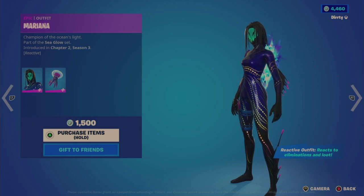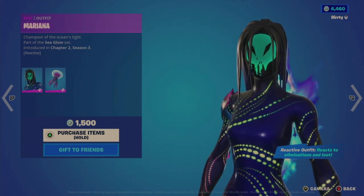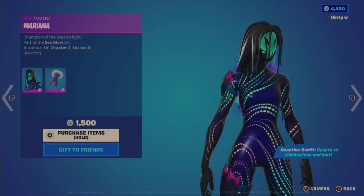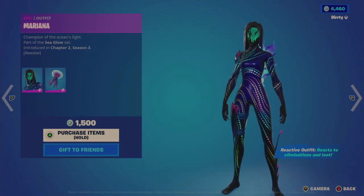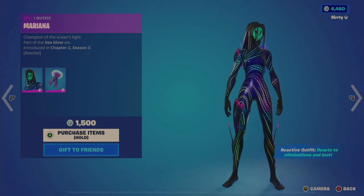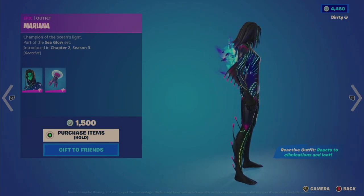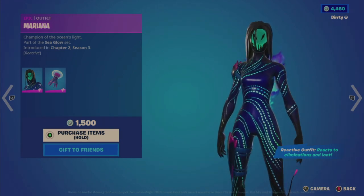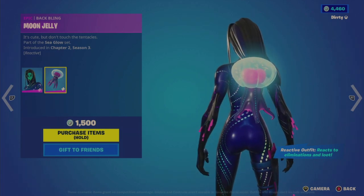It is a reactive outfit that reacts to eliminations and loot. It has a green jelly skull face with some long hair, and all over the body and uniform there are pulsing multi-colored sprites. Unfortunately the feet are bare with little pink fin-like flails, giving it kind of a mermaid-type look. This also comes with the Moon Jelly back bling, which is also reactive.